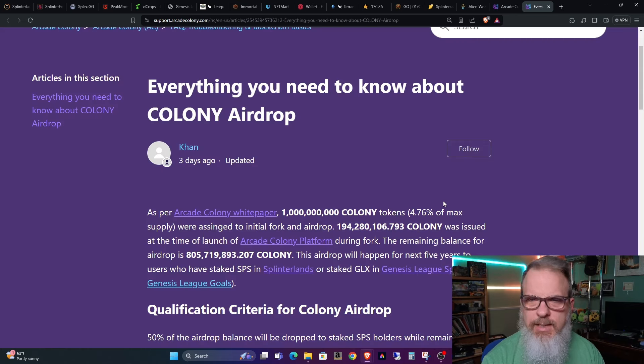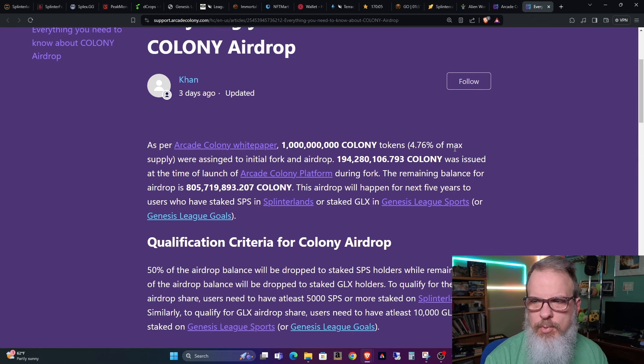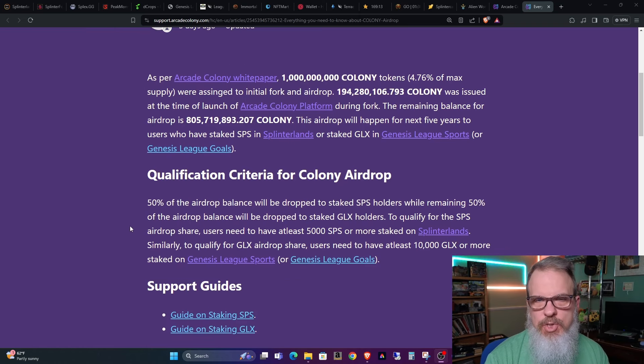Let's jump over there. Con — or somebody — redid and Con posted more information about the airdrop. About a month or two ago when we were talking about it, we didn't have the full information. It's still a little cloudy, but we'll go through the basics. There are one billion Colony tokens total. 4.76% of the max went into the initial fork — that's done. The remainder, 805 million and change, will be doled out over the coming five years as an airdrop.